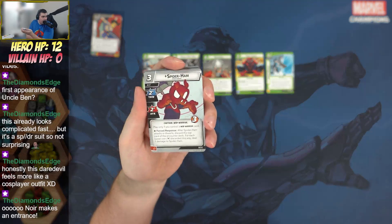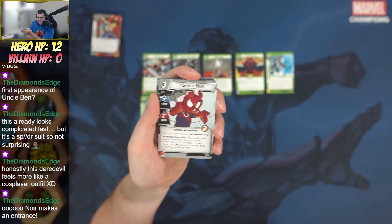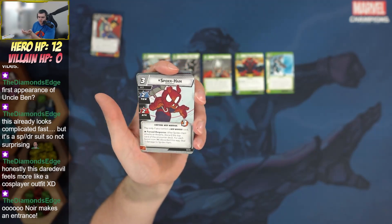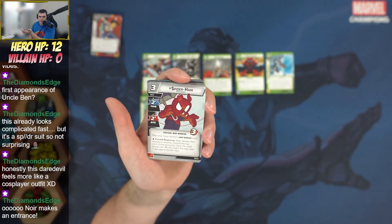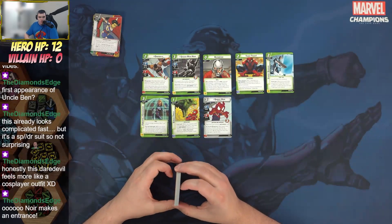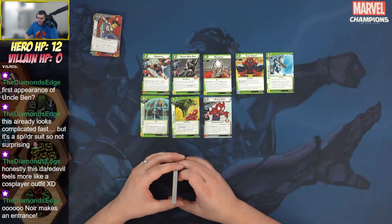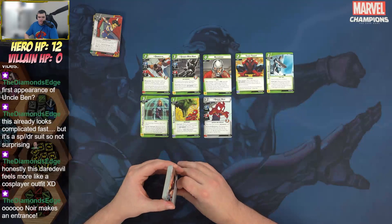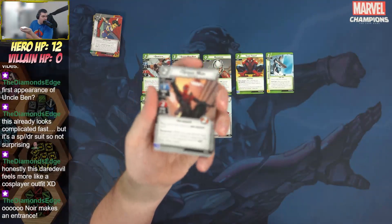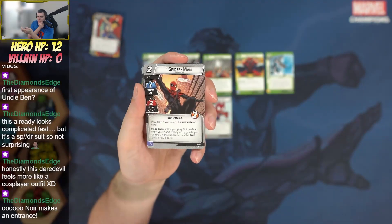Now Spider-Ham: Peter Porker, a 3/2/2 with a hand size of five and 12 hit points. Play only if you have a web warrior card under your control. After Spider-Ham attacks or thwarts, discard the top card of the encounter deck — for each boost icon discarded this way, deal one damage to Spider-Ham. No consequentials though. His alter ego has a recovery of five and after a basic recovery, place one toon counter on Peter Porker.